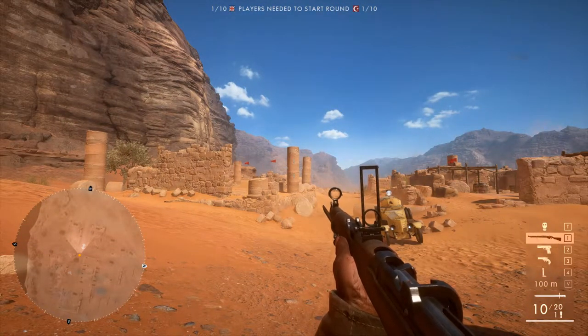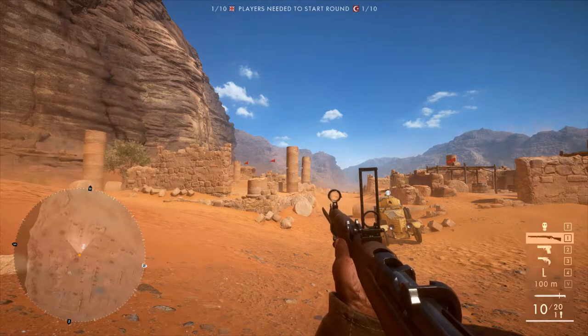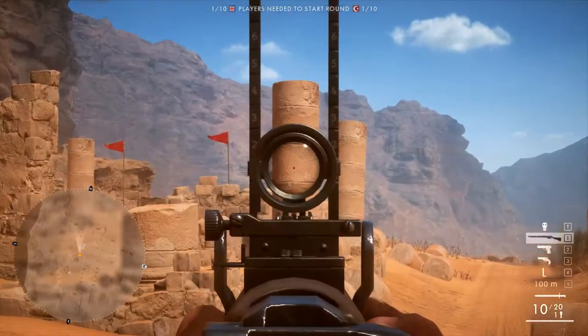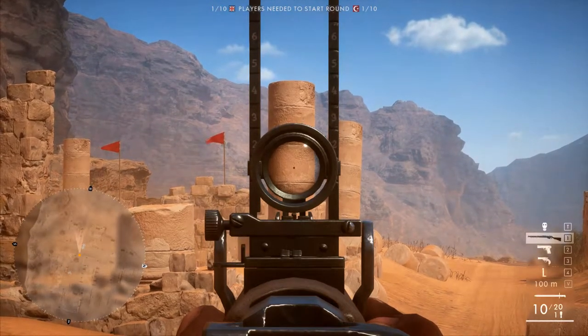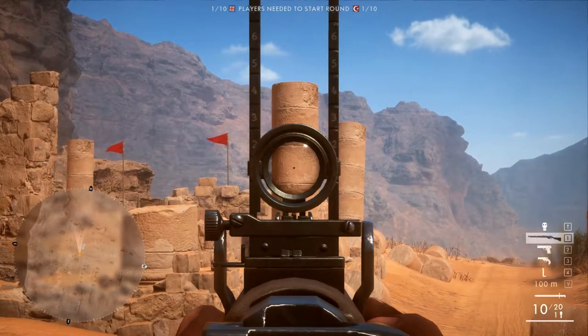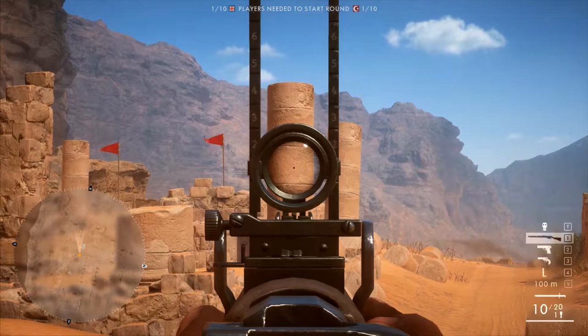The first thing to talk about is sway. When we talk about sway, you can actually see it in the animation of the soldier's arm and the gun he's holding. That gun is bobbing about because he's not a robot — he moves and he breathes, so he can't hold his aim perfectly. If I aim down the sights you can see the effect of sway quite clearly. If you watch the little dot from the reticle you'll see it moves in an M and then a W, kind of an extended figure 8.